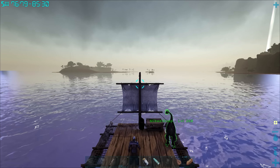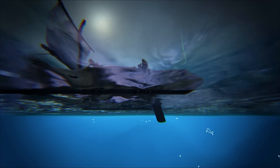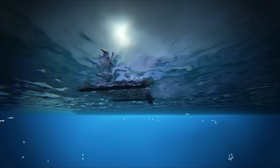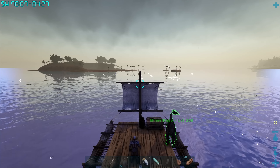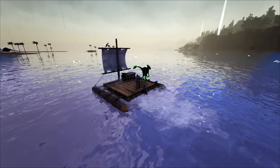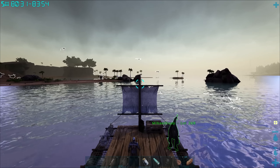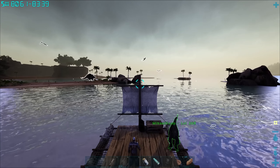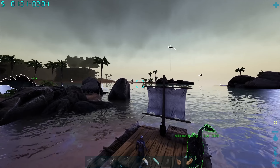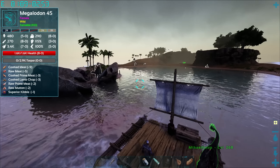We're still alive and approaching herbivore island now. There are two level 60s around here somewhere — basilisks. We might just be in the clear. I still have to swim back across with a raptor to get enough electronics to finish making the egg incubator, because next episode we need to crack on with mutations — that's the main goal. We appear to be in the clear. A megalodon scared me but we're all good — back at base in one piece somehow!